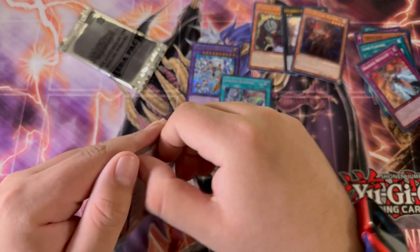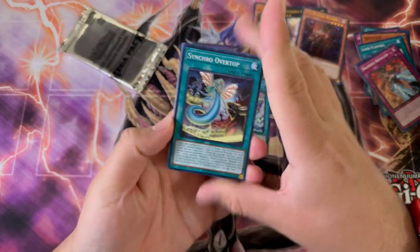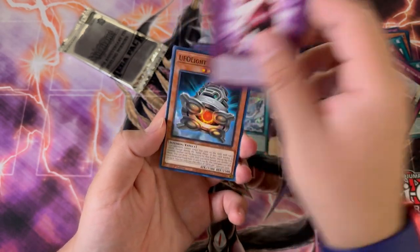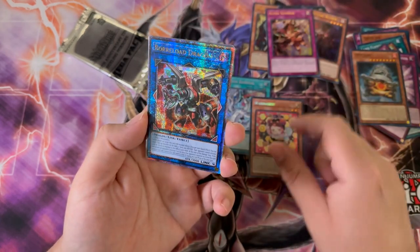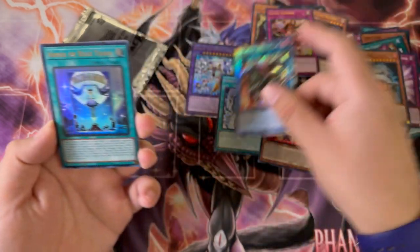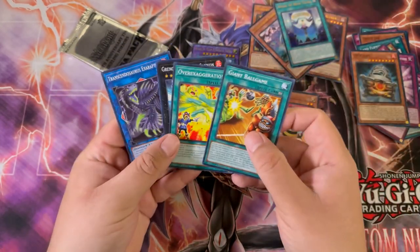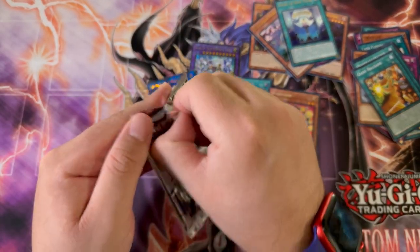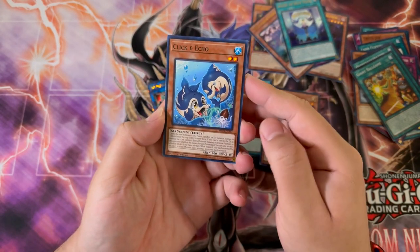Unfortunately we only get one Prismatic Secret Rare and then three Ultras. It should have been maybe two Ultras and two Prismatic Secret Rares. I've done enough complaining on this set. Alpha Summon, a wannabe Secret Rare unfortunately. Orlo Dragon — not bad actually. This tin is treating me pretty well. Click and Echo.